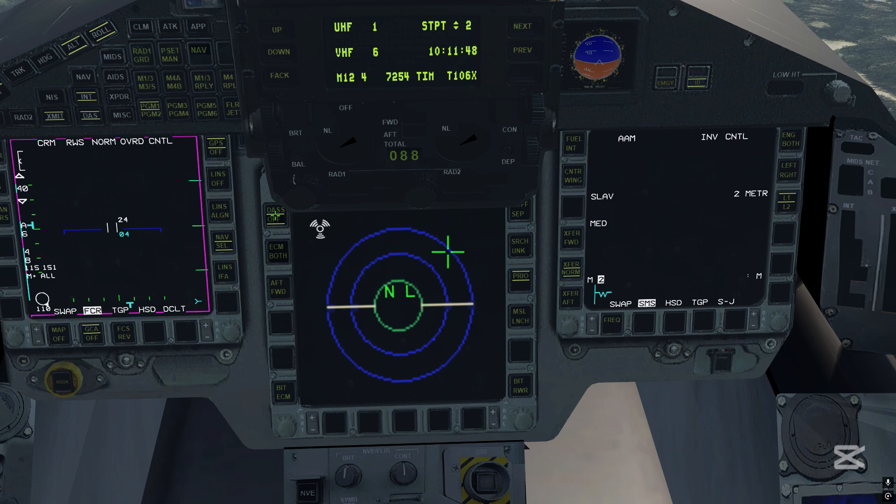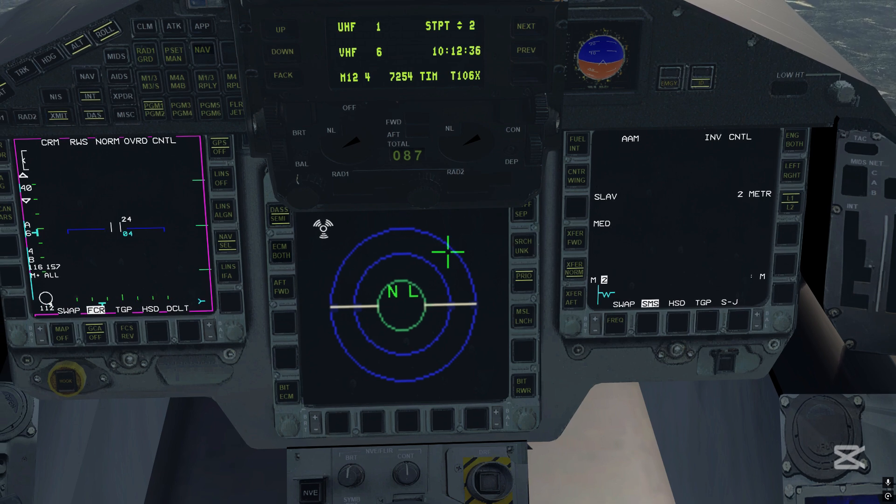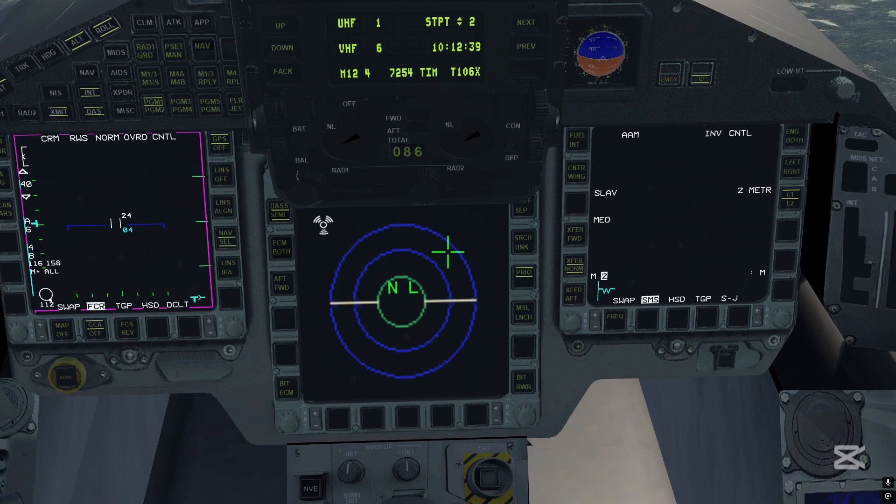The general electronic warfare system functions are controlled with the DAS soft key, which is the first from the top. Left-clicking cycles through the different EW system modes; right-clicking does so in reverse order. The default is the off state, so the DAS is depowered. A left-click selects standby mode, then manual mode for manual autonomous employment, semi-automatic mode, and automatic mode, and finally bypass mode, which bypasses the chaff-flare dispensers so you can release individual expendables.